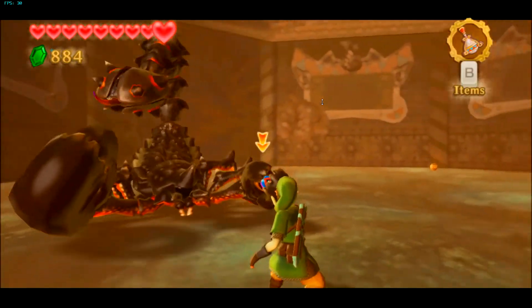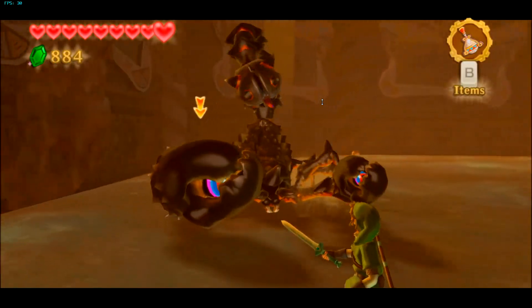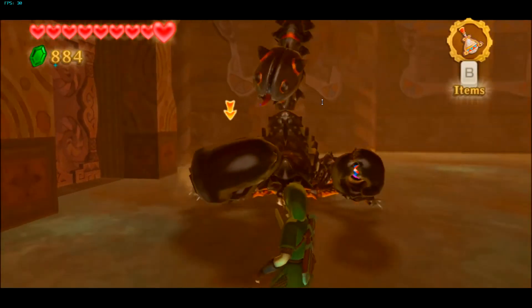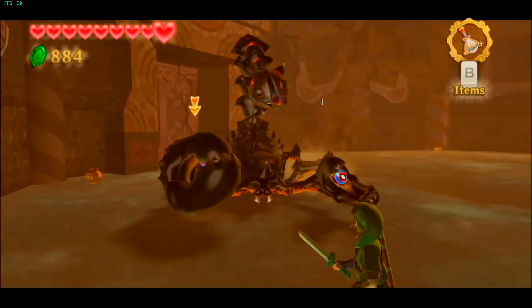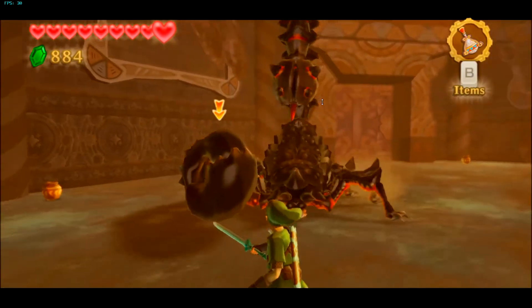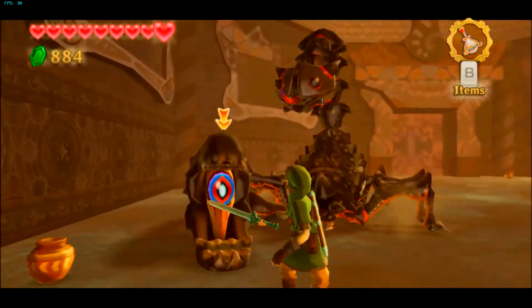Keep an eye out on his claws. If his eyes are normal — blue, purple, and red — you can easily attack. But if the eye goes completely red, that's when you have to dodge because he's going to throw a punch. You just have to wait for both claws to disappear after doing enough damage to them, and then the second phase of the fight will start.